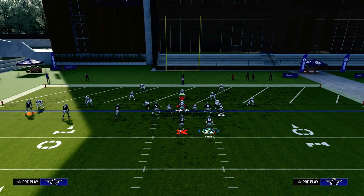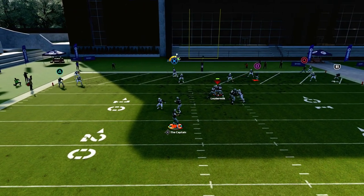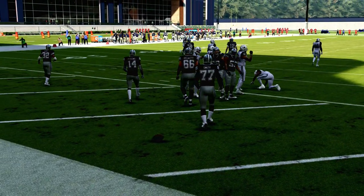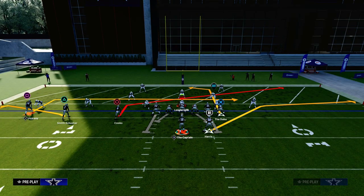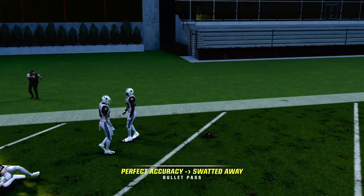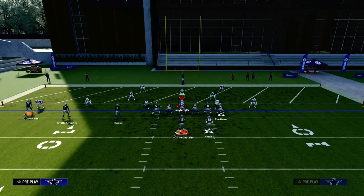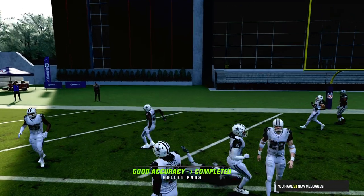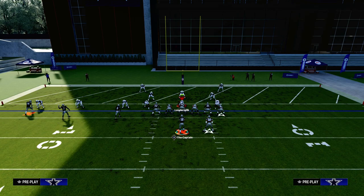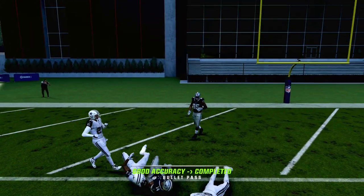Now if your opponent is running cover four — some variation of cover four coverage in the red zone, including cover four match — you have a lot of really good options. It all starts with the tight end apprentice post. The bumping isn't as bad in-game as it is in practice mode, so just be smart to that. Against cover four, the in route is going to be there for you. That route is such an important piece of the offense because it forces your opponent into cover two, and cover two just cannot stop this formation.